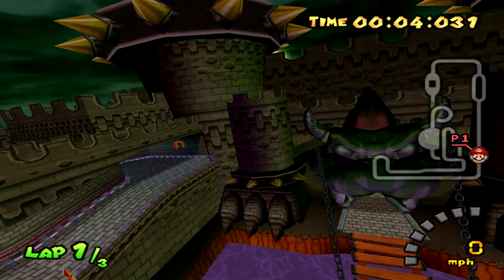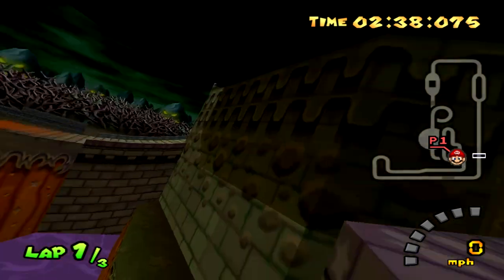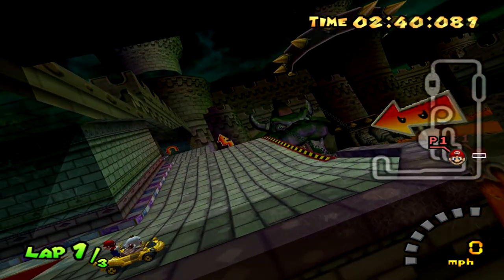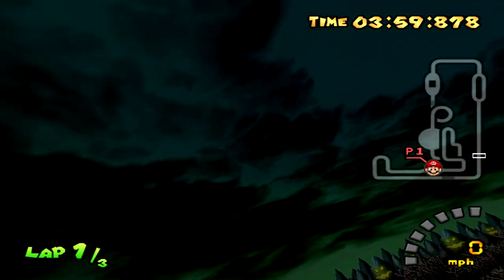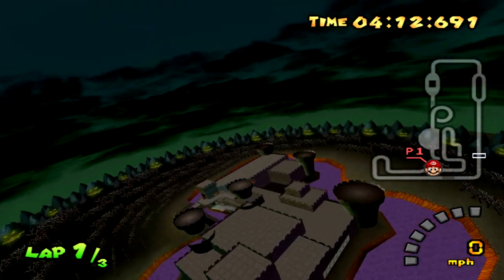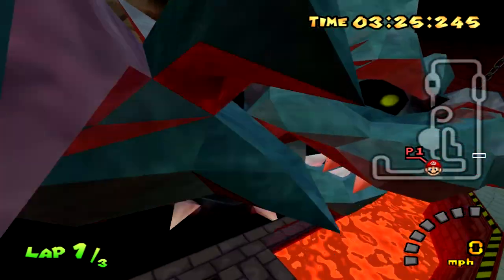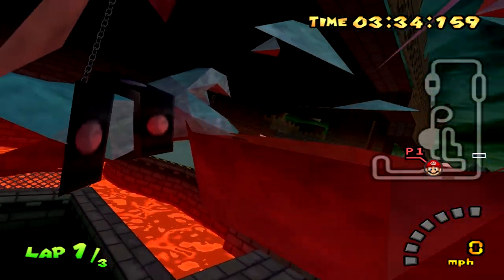Next is the token Bowser Mario Kart course, Bowser's Castle, which apart from some angry arrow signs doesn't really have anything too much out of the ordinary. This course for sure has one of the coolest skyboxes though, and from a closer look we can really appreciate it even more. There's also the Bowser statue at the end of the course which spits out fireballs, and we can move inside of it to see how the fireballs just kind of appear.